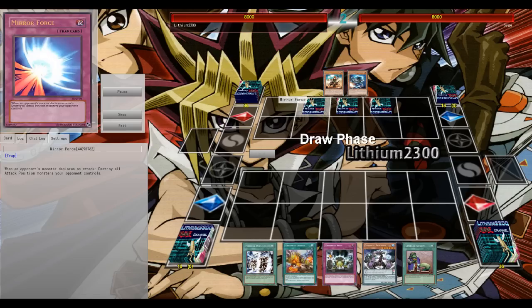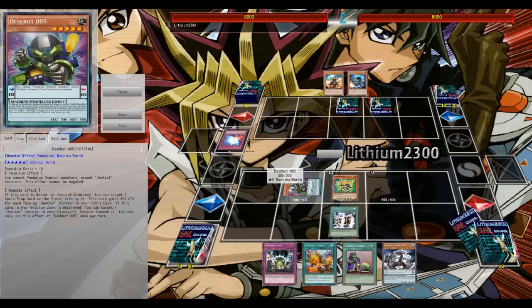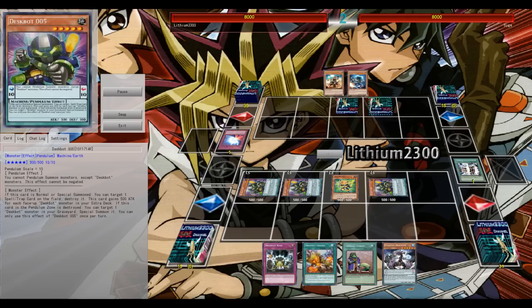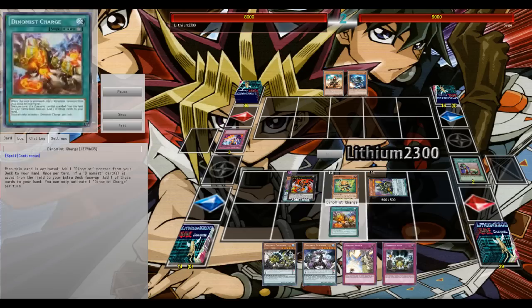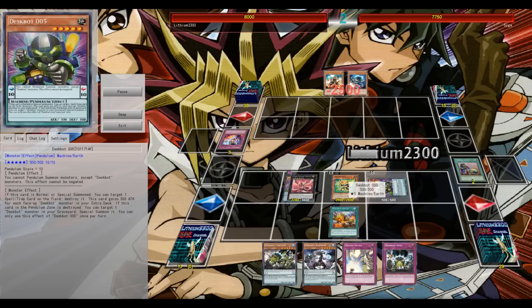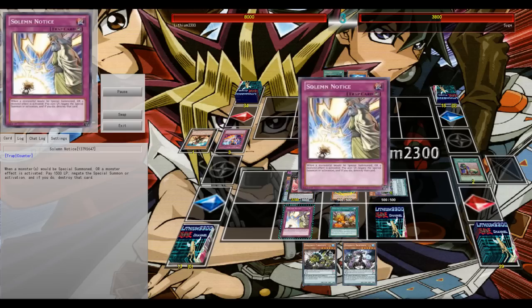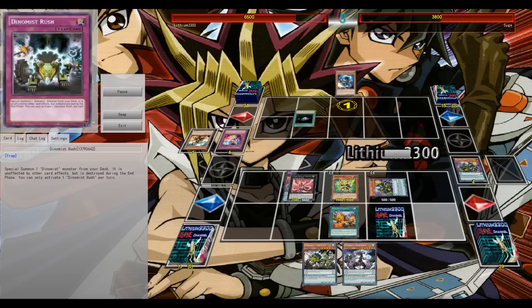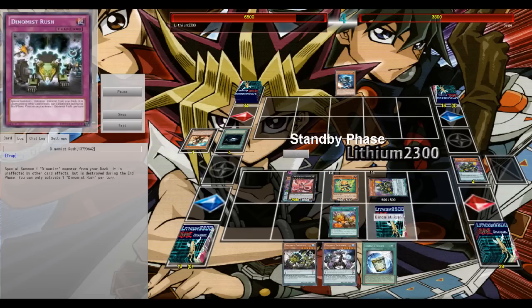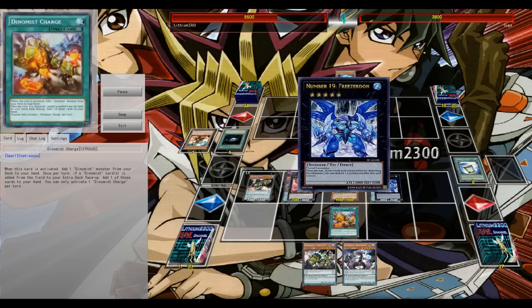Game two again showcases the combos: Desbot Number Three into Number Five via Machine Duplication is just ridiculous. Number Five acts as Harpie's Feather Duster, popping my opponent's back row three times to clear the way for a free Cyber Dragon Infinity. I deal some nice damage, then set both Solemn Notice and the Dynamist Rush sanctum. My opponent reveals Farm Girl and tries to activate Number Three's effect to boost his attack to 1500, forcing him to tribute Farm Girl for Forerunner.